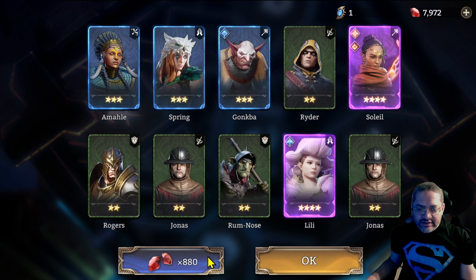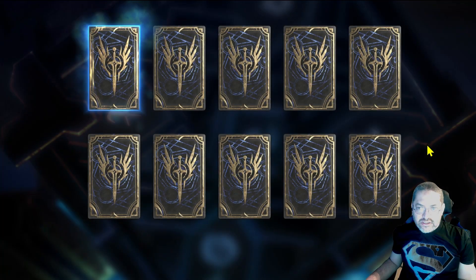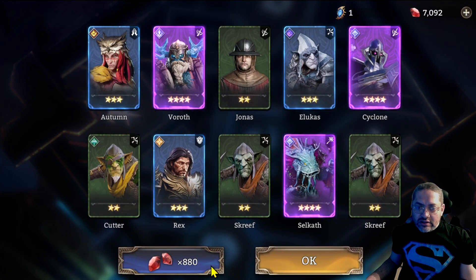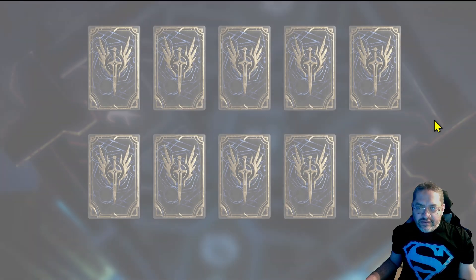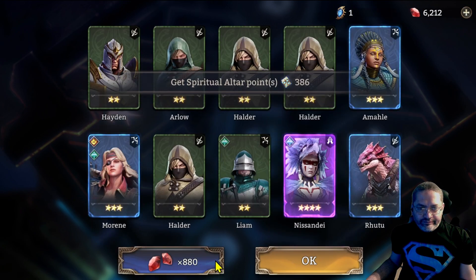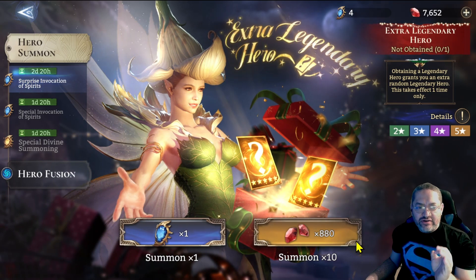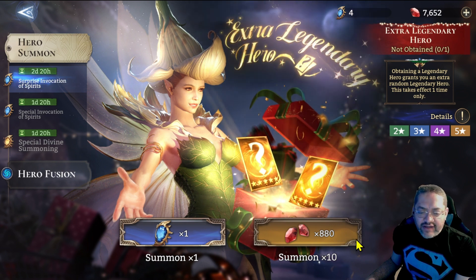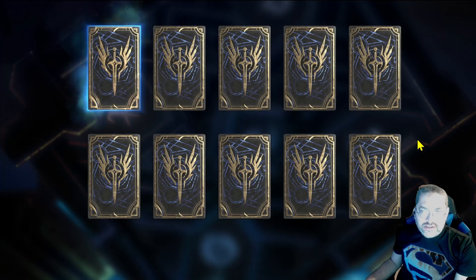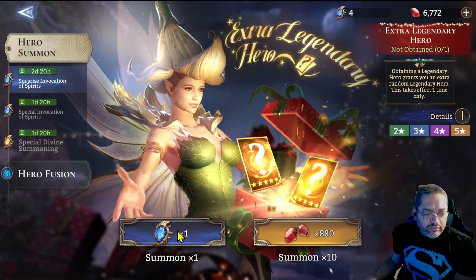Okay nothing there. We got some epics — let's hit another 10 here with the gems. A Borath showed up but no, nothing there. Let's wrap this up and see if we can get these legendaries soon. Let me do one more 10 here because I have a feeling we're really close. Okay so it's not gonna be here either.